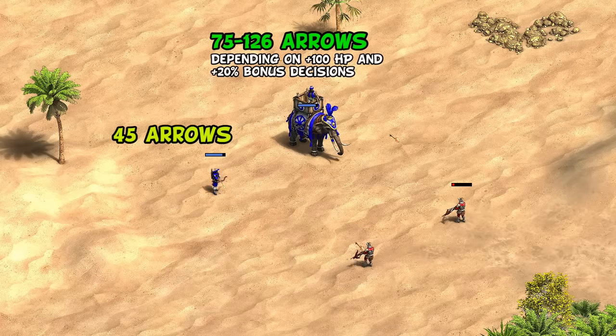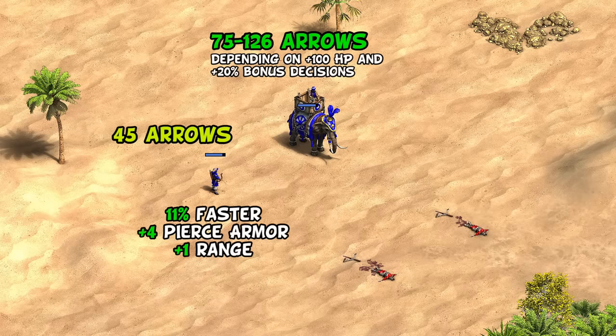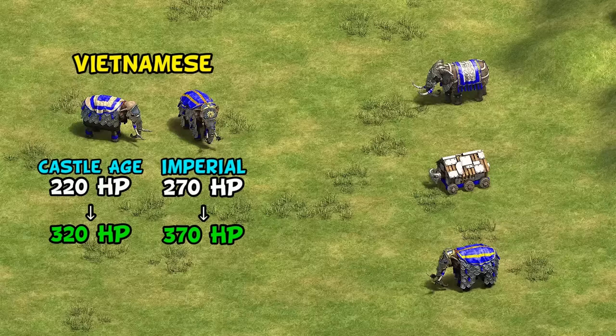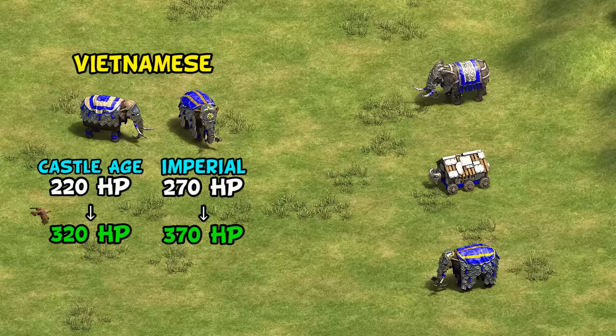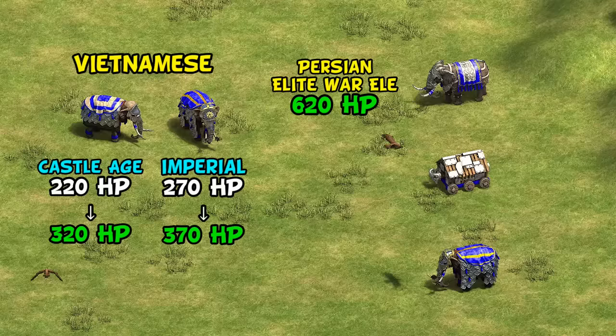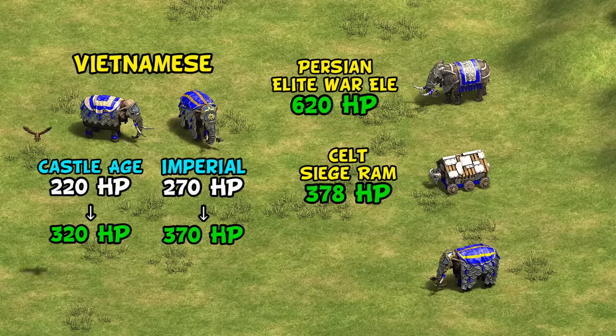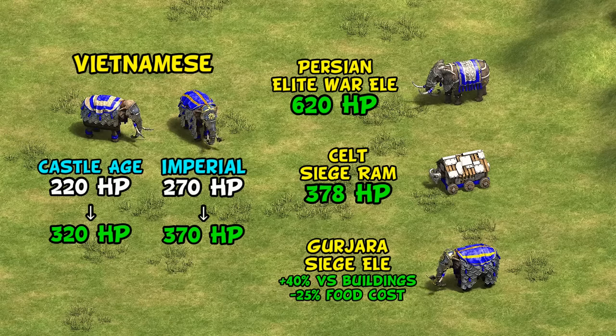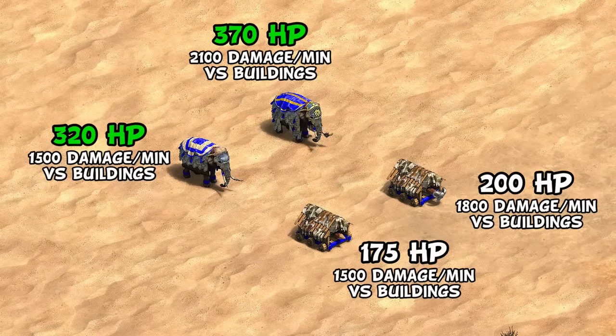One concern is that the rattan archer might be put in a slightly awkward position, as the elephant archer would be good in a similar anti-archer role given how many arrows it can tank. The counter-argument is the rattan archer is faster and has significantly more pierce armor plus one more range, so it would still have preferred situations. If we're opening Chatras to affecting all elephants, the armored elephant would have 320 HP in castle age and 370 in imperial, making it very tanky — though the elite war elephant has 620, and Celts get plus 40 HP on their siege including siege ram, so this isn't necessarily unprecedented. Gurjaras also deal 40 more damage and can reduce their food cost.